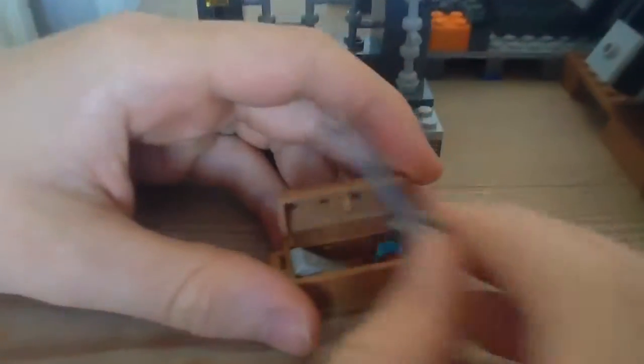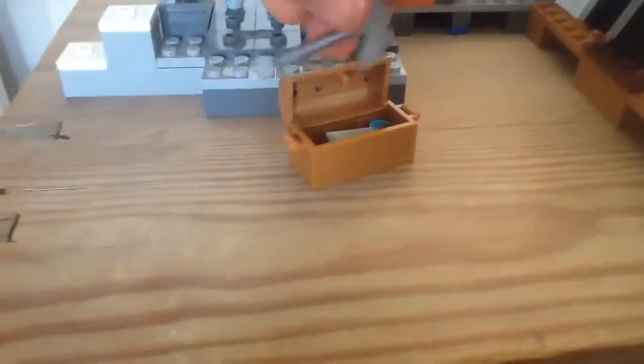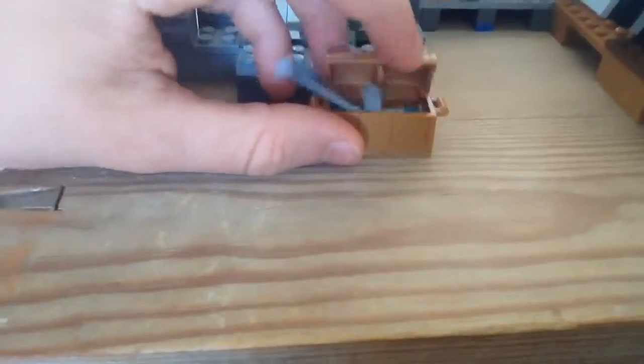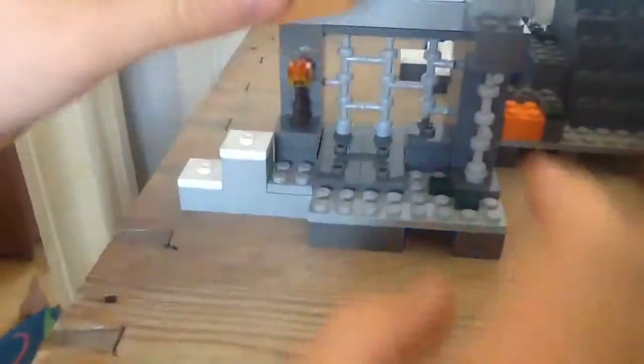It has some really great details. We have a little treasure chest with some awesome things — we got diamond, some redstone, some metal... whatever it's called, I'm really sorry. I just love this treasure chest. And we got some metal sticks on the wall — I don't know what they're called in the game, my little brother would probably know. But it's awesome, really great detail.